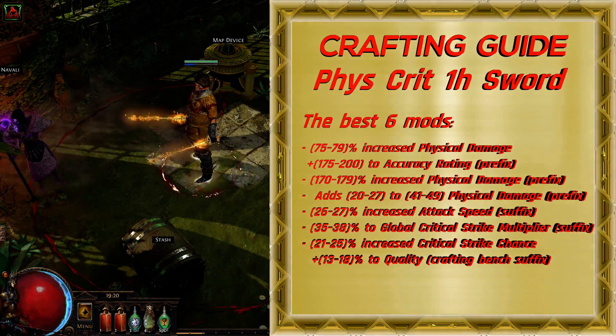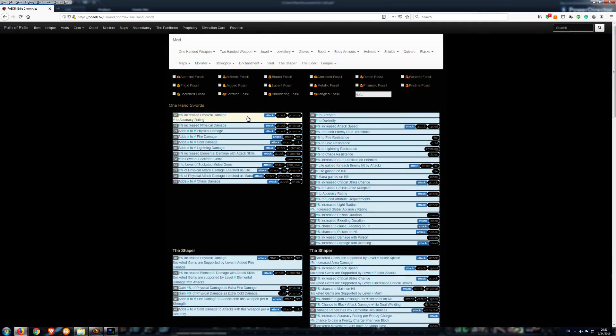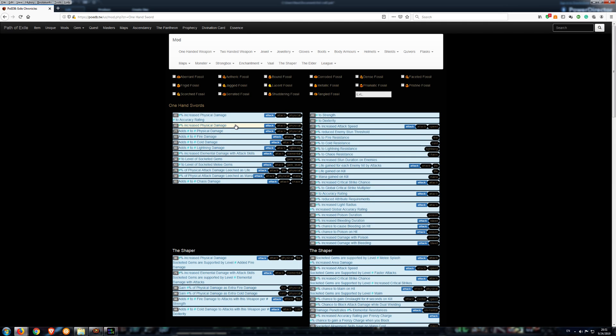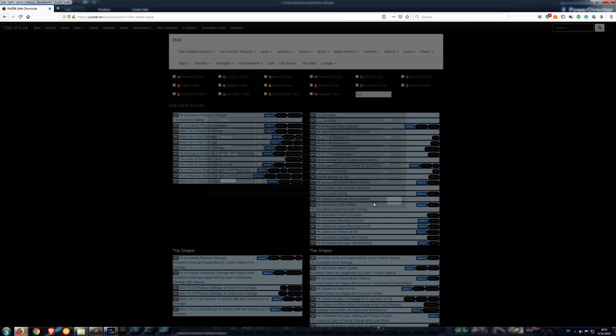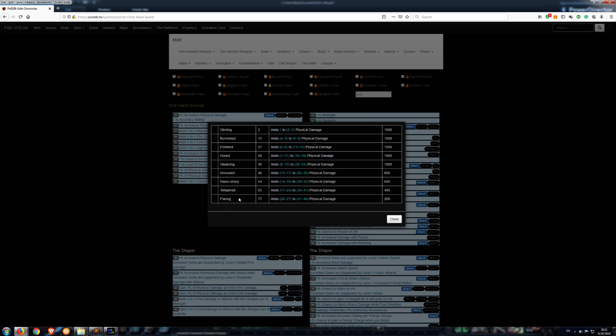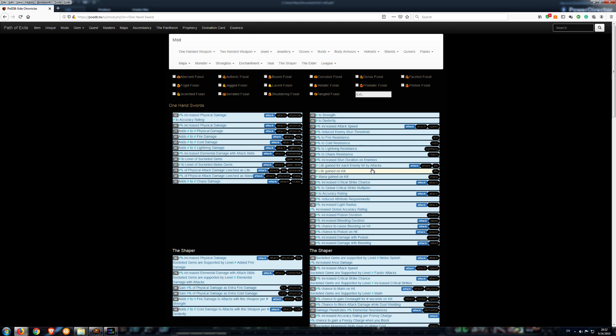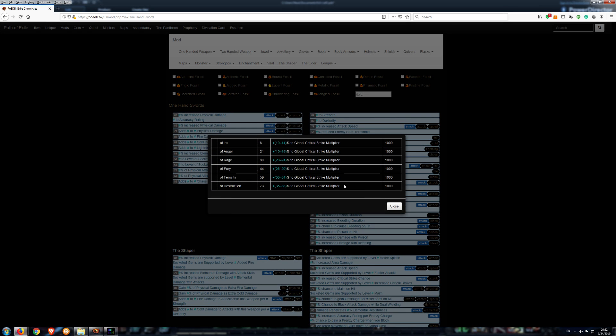For this crafting, the best 6 mods to get are: Dictator tier 1 mod for hybrid physical and accuracy, Merciless tier 1 mod for increased physical damage, Flaring tier 1 mod for adds physical damage, tier 1 for increased attack speed, tier 1 for global critical strike multiplier, and a hybrid mod from the crafting bench for increased critical strike chance and 2 quality.